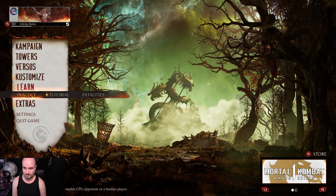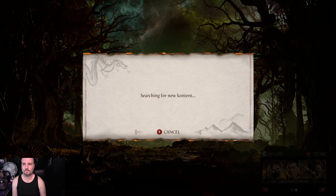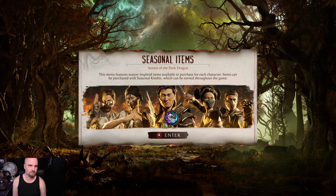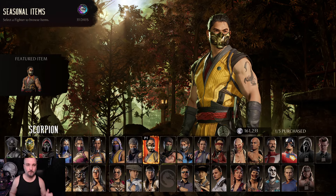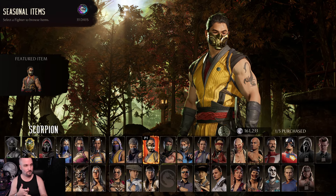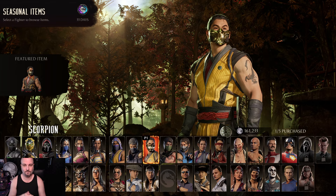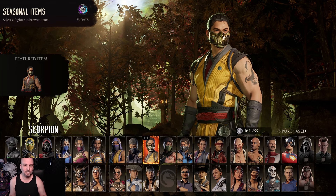The Chaos Reigns story was by and large just terrible — absolutely terrible. The only parts I actually liked involved Tanya and Rain, who were made amazing because they came from an alternate timeline rather than the current one.